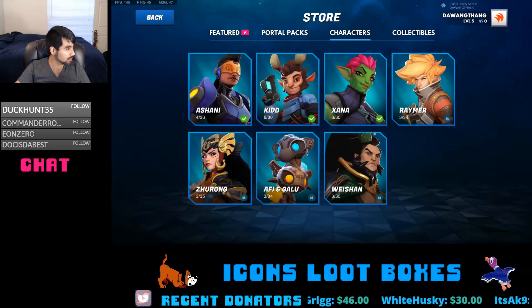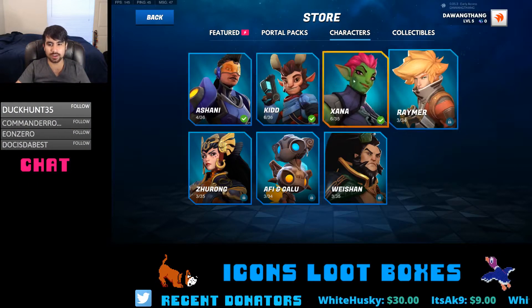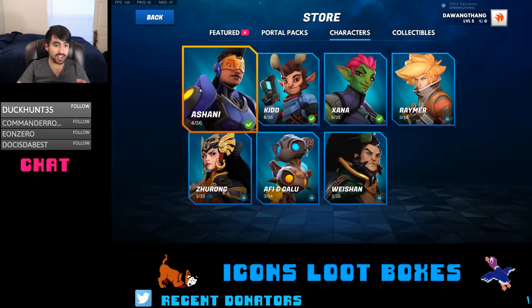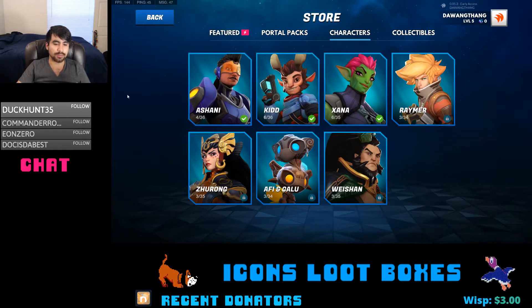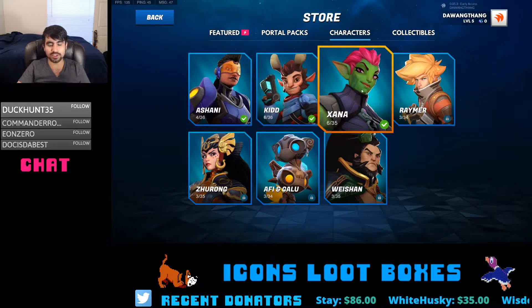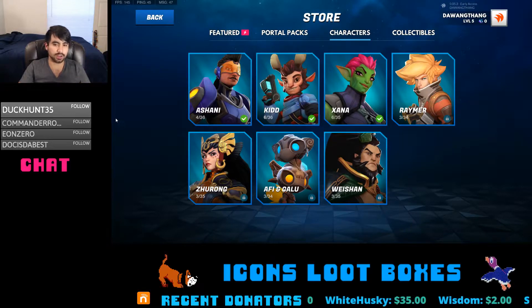Here's the website, but more importantly, the game. So this is the store for Icons, and when you first initially get this game, you are only going to have access to Ashani and Zana. If you happen to play the closed beta, or if you're inside the closed beta, all you have to do is apply for the closed beta — you automatically get Kit and the wavedash skin for him. But if not, you have two of the seven characters unlocked from the get-go.